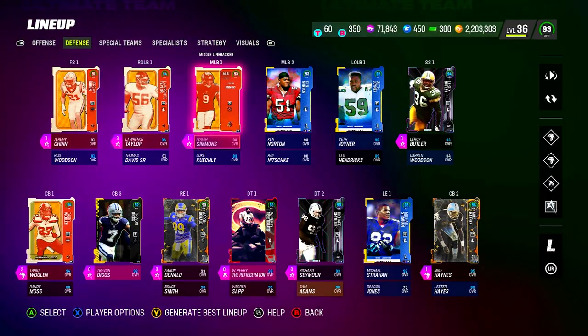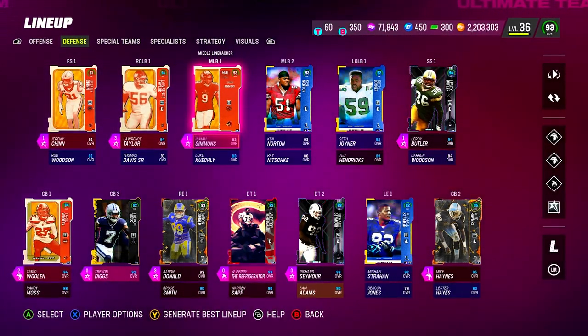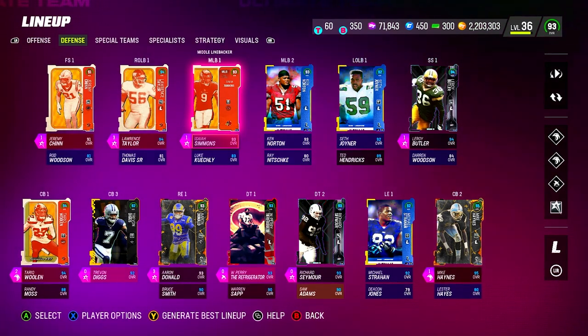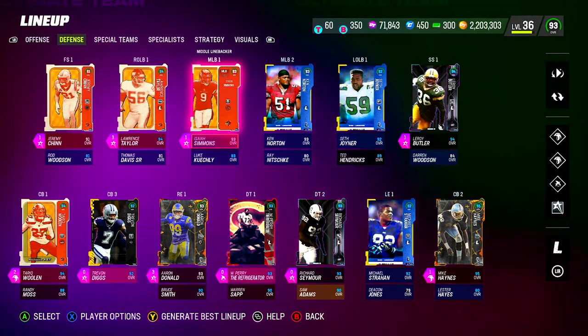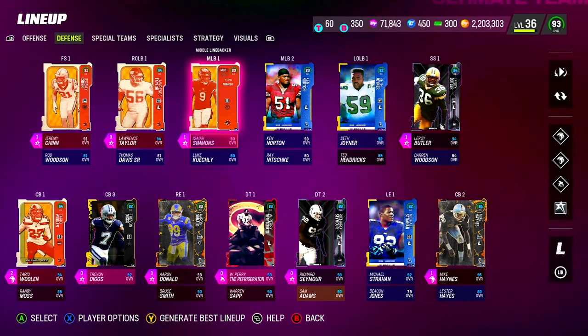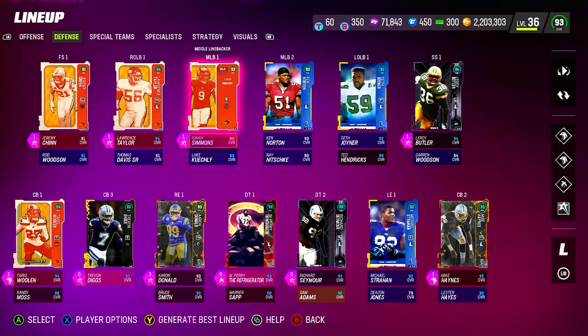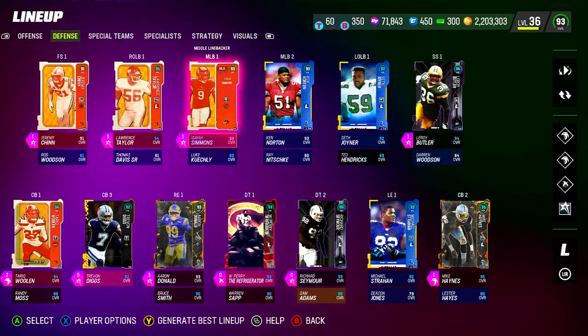I'm going to be adjusting out of Cover Two, Dollar, and Nickel Normal or Nickel Over. We are gonna run a lot of Cover Two, so my two safeties will be playing corner for us — Jeremy Chen and Leroy Butler with Flat Zone KO — and then Tariq Willen and Mike Haynes will be playing safety. Off the edge: Lawrence Taylor, Aaron Donald, Isaiah Simmons as my user, then Perry and Seymour stuffing up the middle.